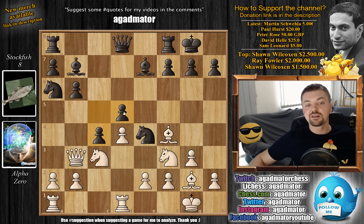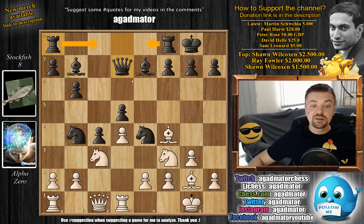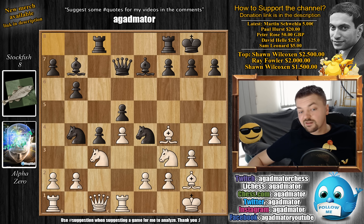Queen to c2, we have knight to b4 attacking the queen, queen c1, and now queen to d7. Here you see Stockfish has a knight on b4 and e4. Stockfish still has the bishop pair, the rooks are yet to be developed, and it seems Stockfish gains a lot of space. Also the pawn is quite a nuisance on c4, and alpha goes h4. Whenever there is doubt, just push h4 - seems like the right idea.